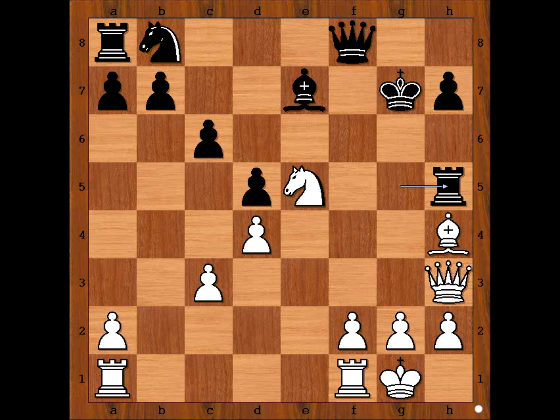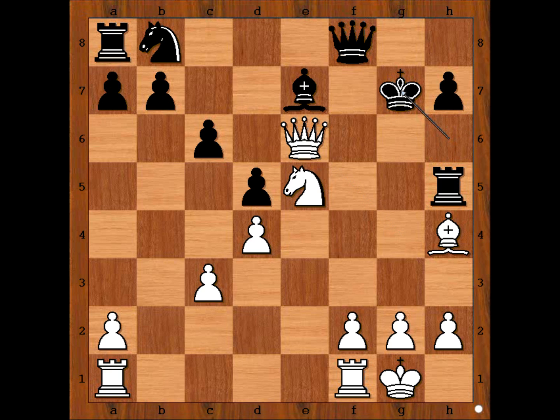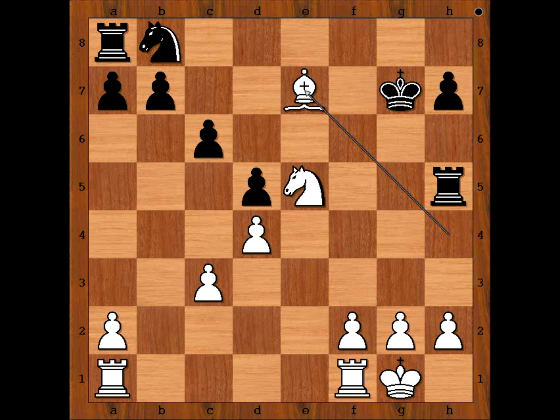Queen to g4, check, king to h6. This was Fabiano Caruana's first ever king hunt in the database. Queen to e6, check. King to g7. Queen takes bishop. Queen takes queen. Bishop takes queen. White is a piece up. Mr. Bean resigned, showing great understanding of the position. He was 26 years old, and Caruana was only 7.